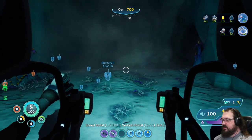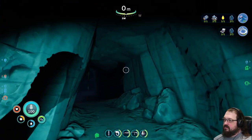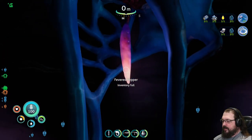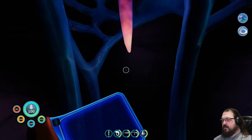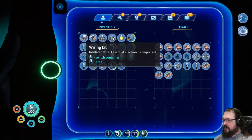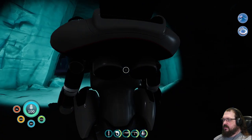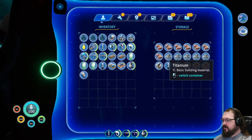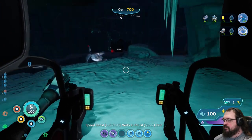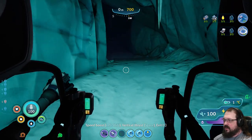I was just noticing that the altimeter on the prawn suit doesn't actually indicate my current altitude. It's just — if I'm not underwater, then it's zero. That's kind of interesting, isn't it? Go ahead and put some of this stuff away. But not those three. Do I need a lithium? I don't need a lithium. That one can go. The titanium, too. I'd really like to just find a good place to creep on some stalkers so that I can be done with it.